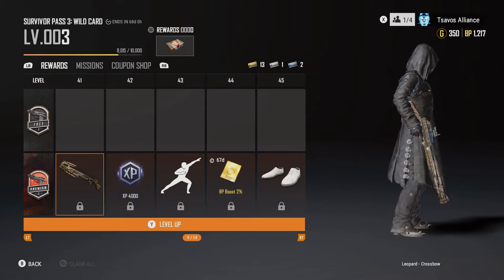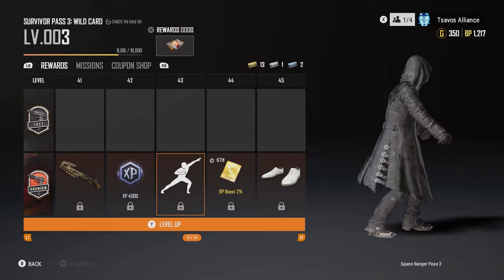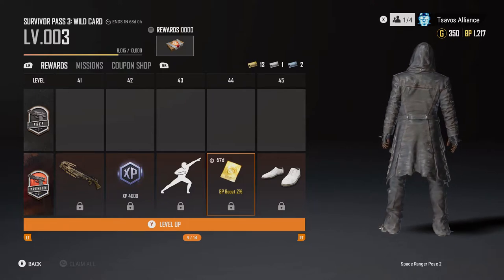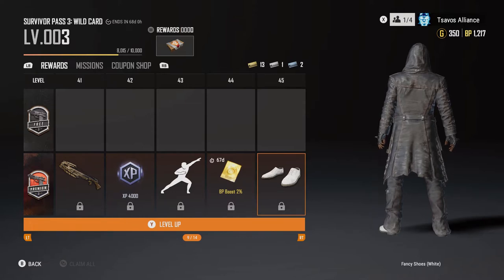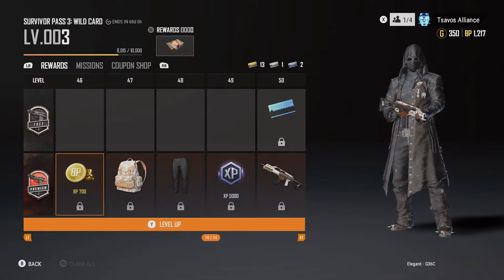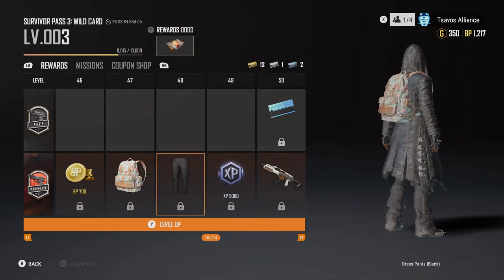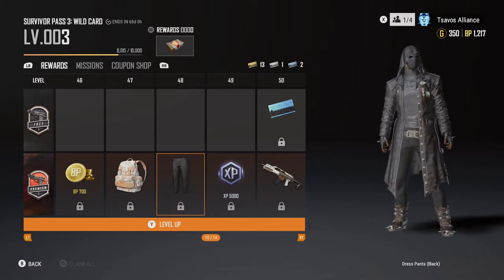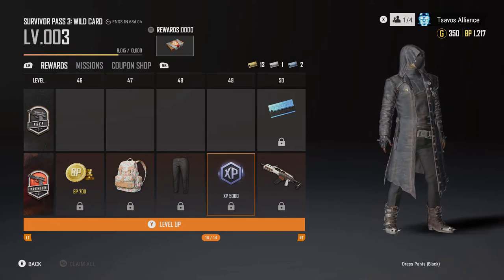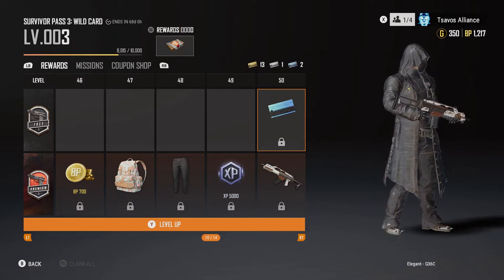Level 41 crossbow weapon skin — now that is epic. Level 42 XP 4000. Level 43 emote. Level 44 BP boost 2%. Level 45 shoes. Level 46 BP 700. Level 47 backpack skin. Level 48 dress pants — hell yeah. Level 49 XP 5000. Level 50 weapon skin; on the free pass you get a blue coupon. That's the emote you're going to want to use when you get a chicken dinner.